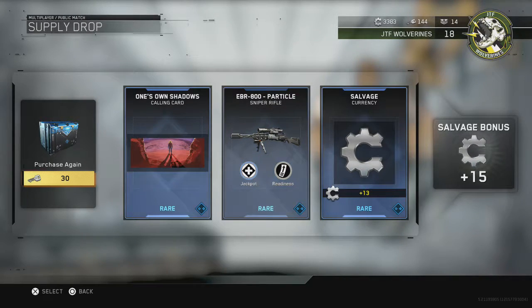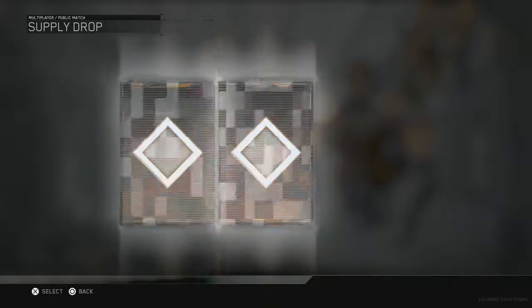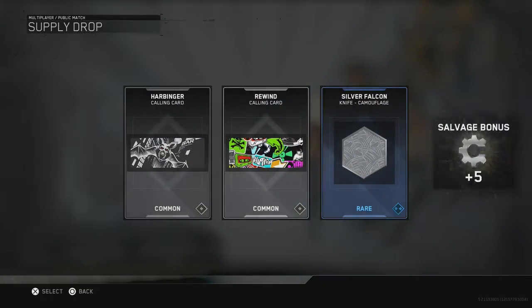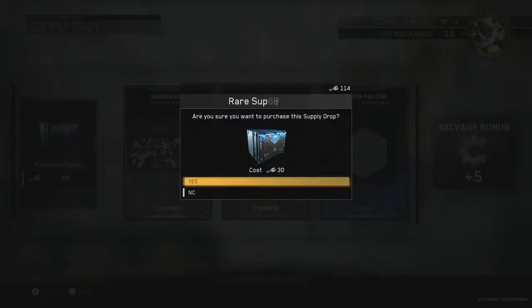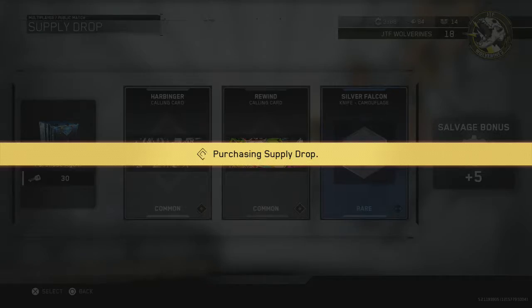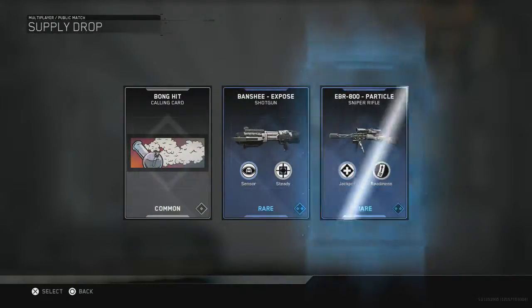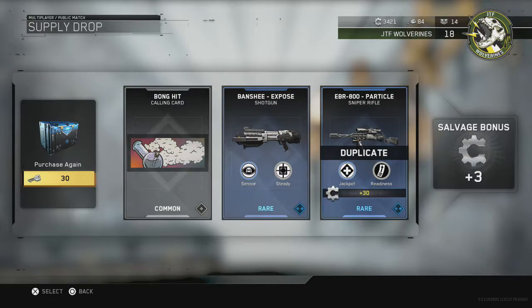The Ones Own Shadows calling card — that's nice. Go ahead and get this rolling. Come on, I want to get some wild stuff, like something I wouldn't expect. Looks like we're just getting some calling cards and silver falcon for the knife camouflage. Another rare supply drop — let's see what we get here. Bong hit, bong hit — that's funny. Banshee exposed, EBR particle, duplicate.